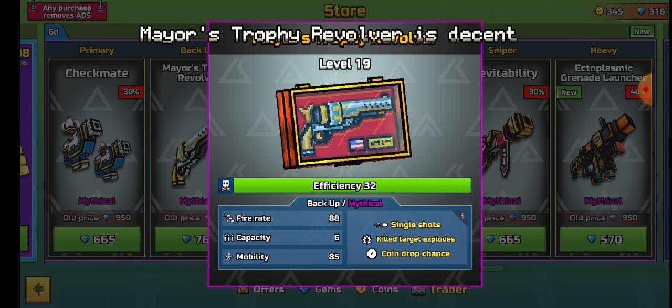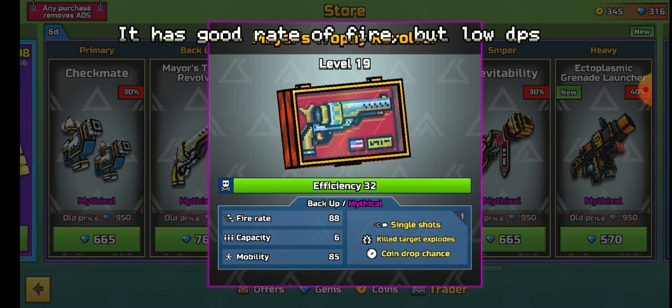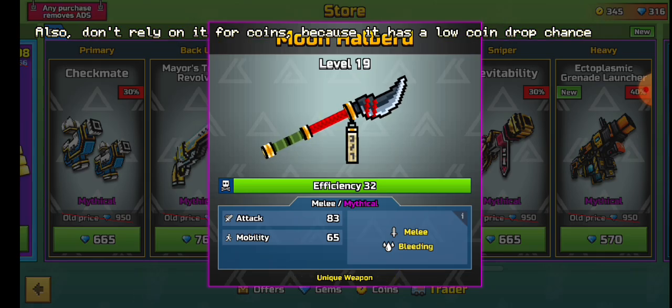Mayor's Trophy Revolver is decent. It has a good rate of fire, but low DPS. Also, don't rely on it for coins, because it has a low coin drop chance.